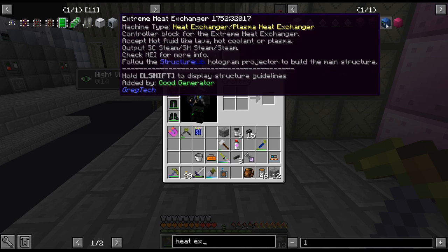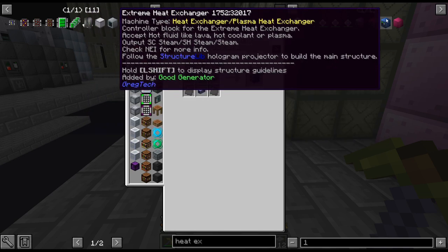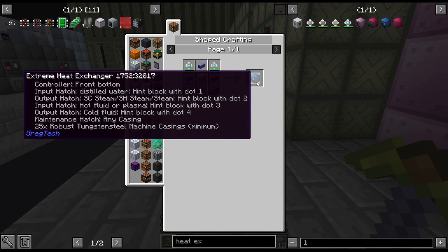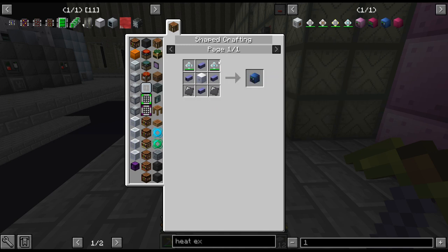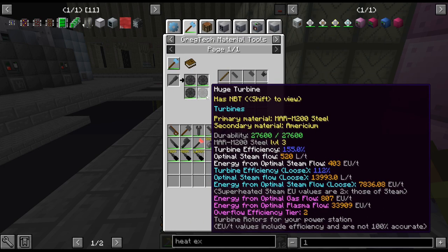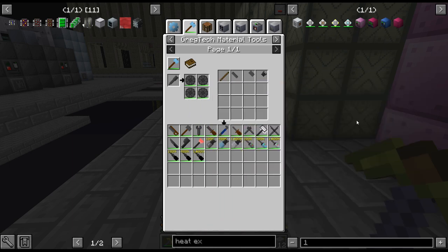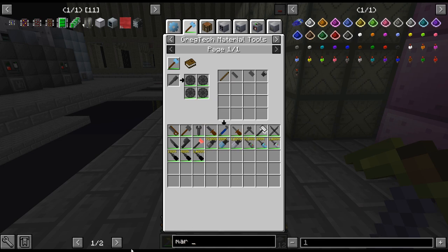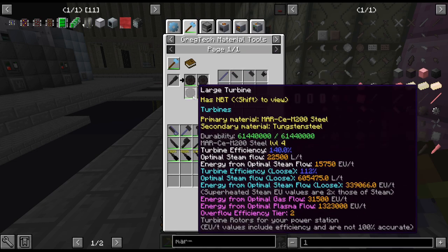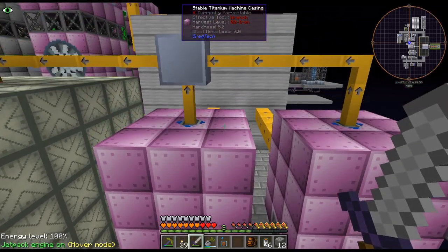I was thinking the extreme heat exchanger because it also does plasma. The recipes don't look that difficult. We do have the mara steel stuff — let me check this really quick. That's really small. Mara doesn't do good turbines. The other ones did. I can't remember — like these are decent-ish but I still think the trinium ones we did are way better with the efficiency.